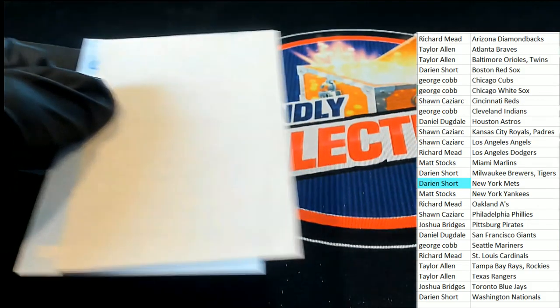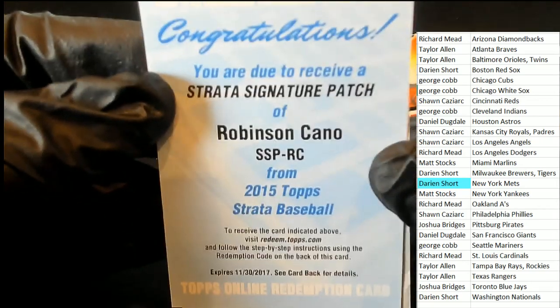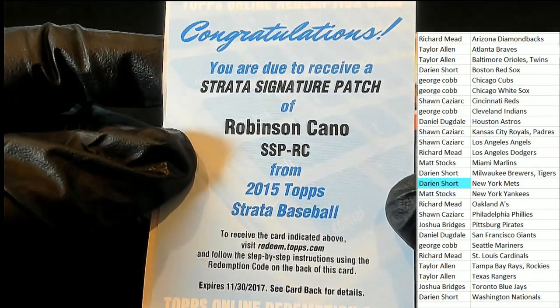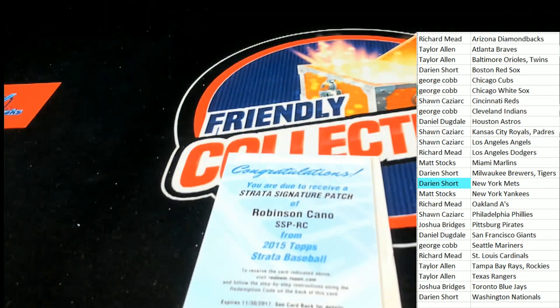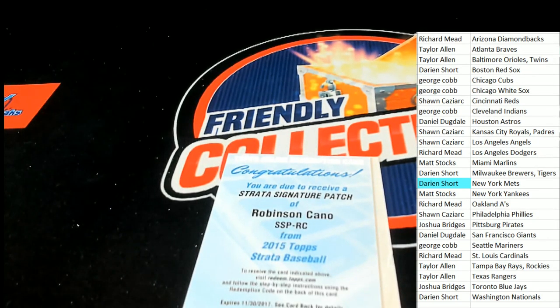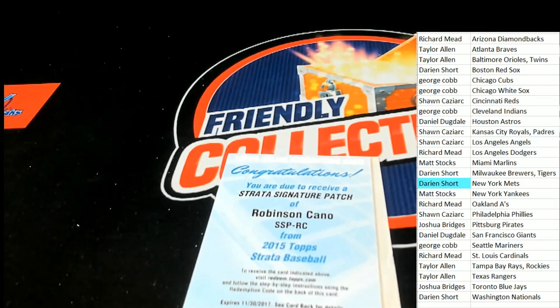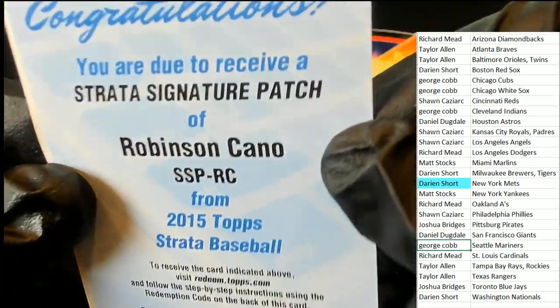And lo and behold, there is a redemption tucked away back here in the back. Nice — Noah Syndergaard. It's a Robinson Cano signature, Strata Signature patch. Robinson Cano, super short print rookie. Wow, that is really good. Let's go over to the checklist and see who has him. What do you know — it's Robinson Cano.